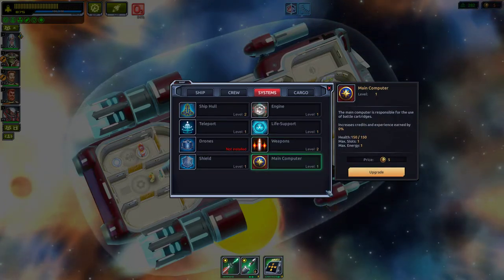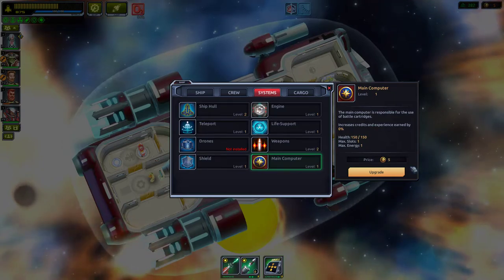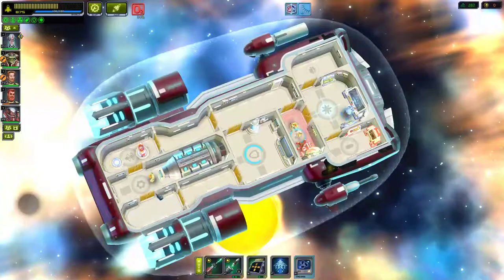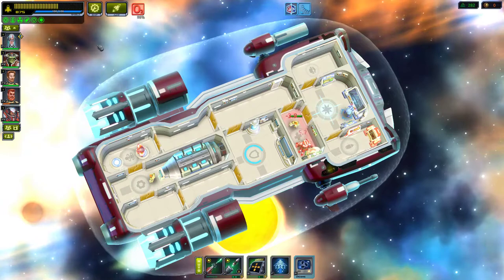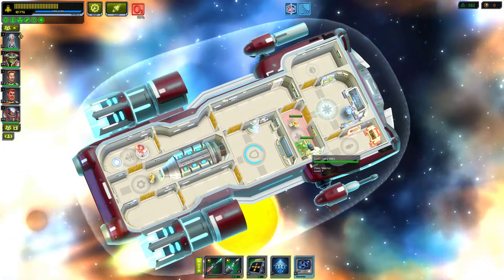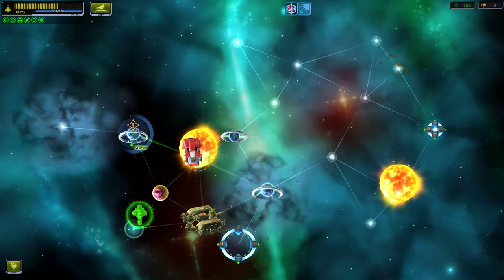The main computer responds — using battle cartridges increases credits and experience earned. That's a great upgrade. We are now poor on titanium but crew is healed up — let's jump.